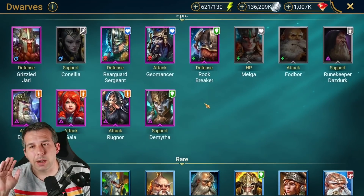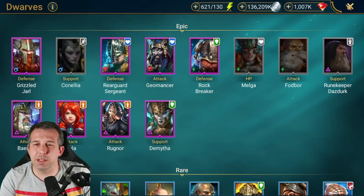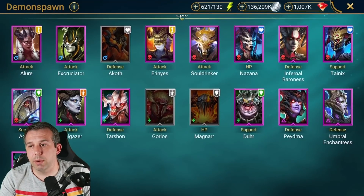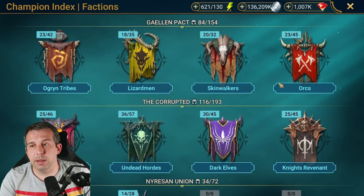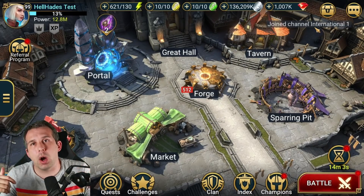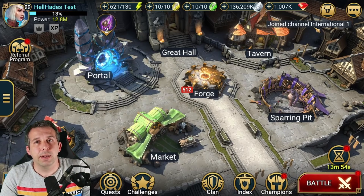I do like the look of that Dwarf especially on my free-to-play account — my main can just blow through content but on the free-to-play, I'd 100% like to get her, hopefully she's not hidden behind a bunch of shard stuff. The revive champion would also be awesome on my free-to-play to help me through faction wars. Comment below which ones you'd like to see a guide on first — I have access to the test server for a few days, so tell me who you want to see in action and I'll do my best. I've been Hellhades, see you later.